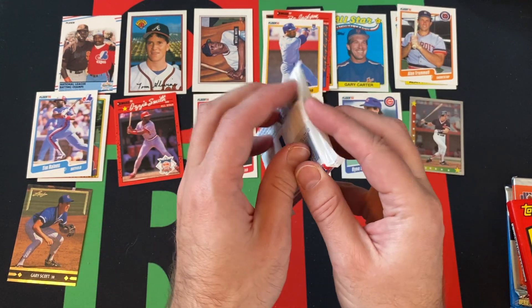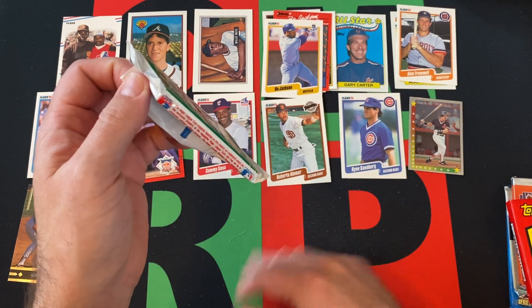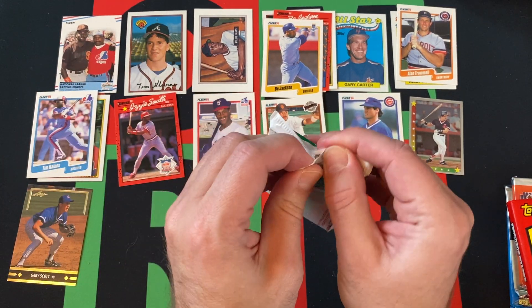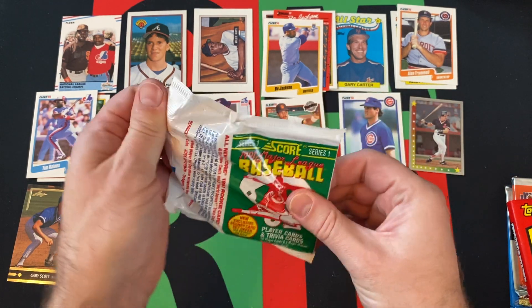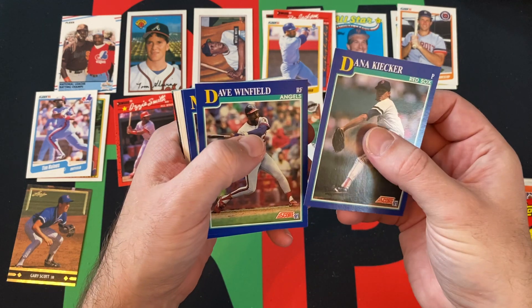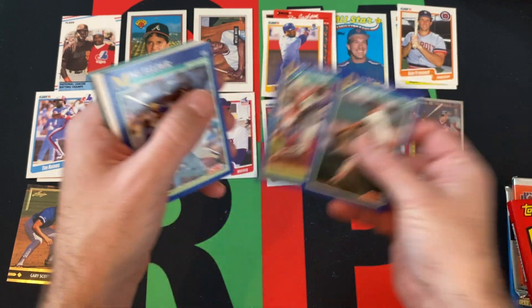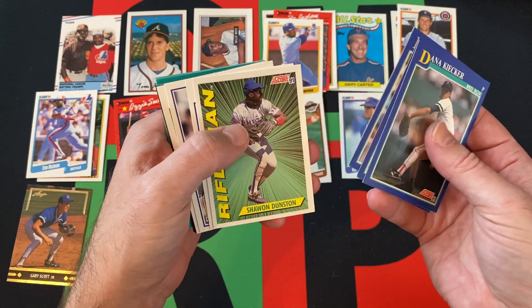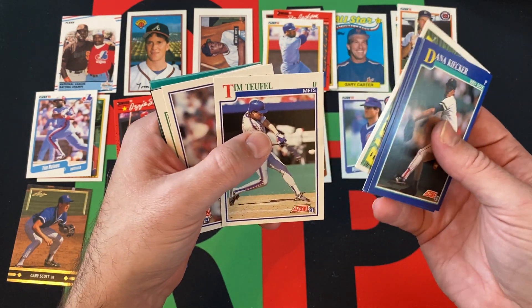Moving on to 91 Score Series 1. I know Chipper and Mussina have cards in this, but they might be Series 2. Dana Kiecker, Dave Winfield — Hall of Famer — Mike Felder, Dickie Thon, Shawn Dunston, Tim Teufel.